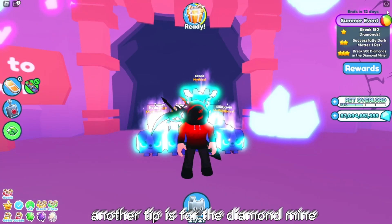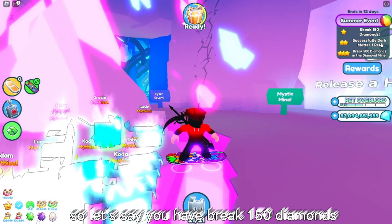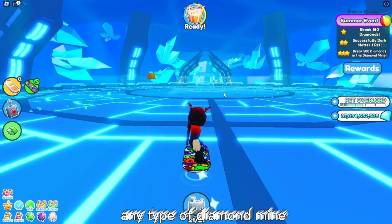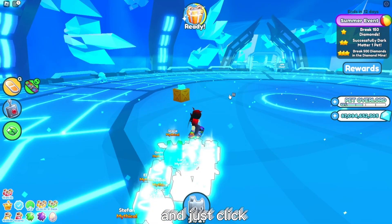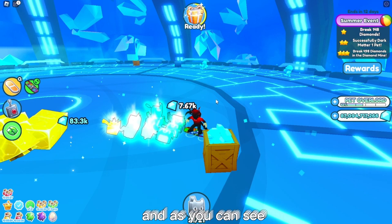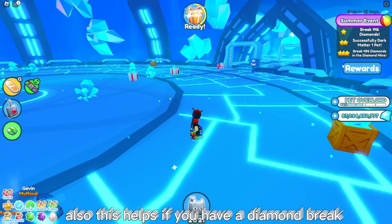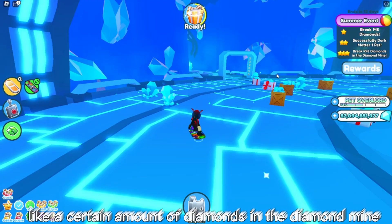Another tip is for the diamond mine. Say you have a quest to break 150 diamonds — you're going to want to go to any type of diamond mine, have an auto-clicker running, and just click. If you're on mobile, just tap a bunch, and as you can see the summer event counter will go down. This also helps if you have a quest to break a certain amount of diamonds in the diamond mine.